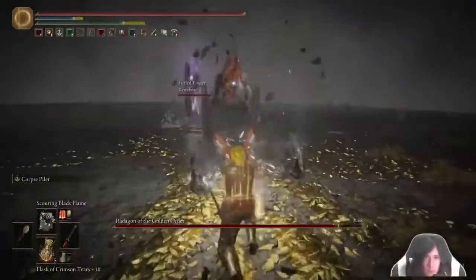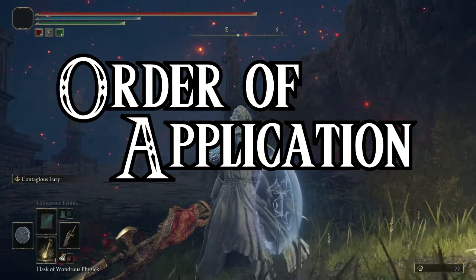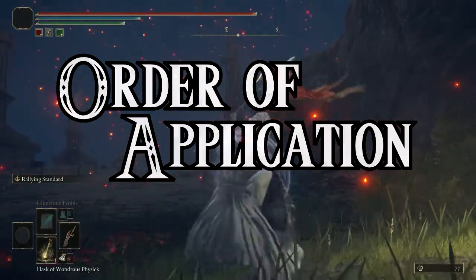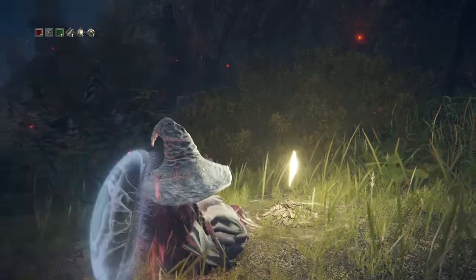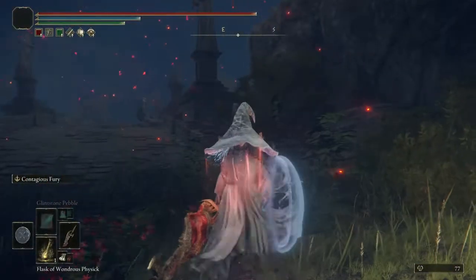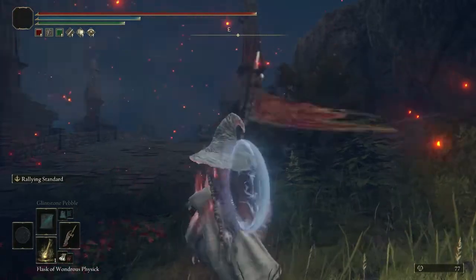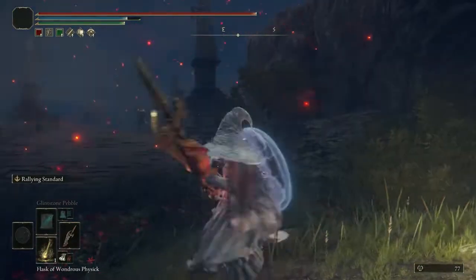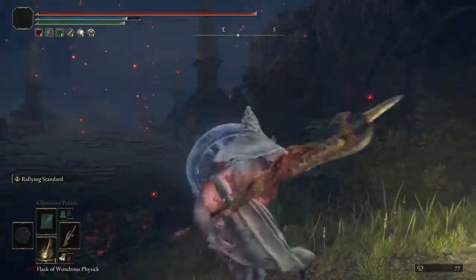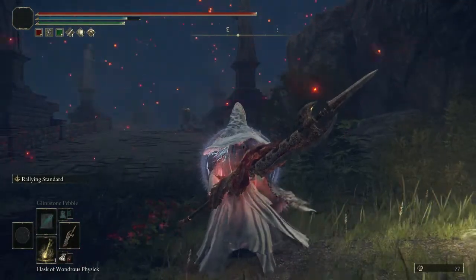When it comes to land spells, we'll get to those because they're unique. But first, let's talk about the general order you should use your buffs in. I like to use Greenspill and Greenburst for stamina and health recovery. However, if we're running a Mage or Comet Azur type build, then I would highly recommend using the Magic Shrouding Crack Tier and the Cerulean Hidden Tier to get the supercharge.